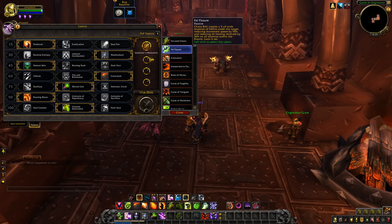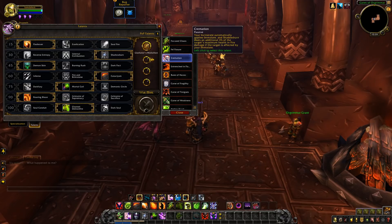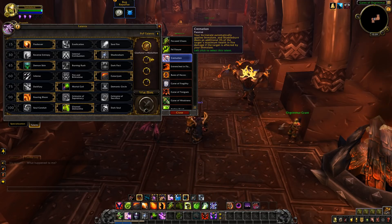Felphister: Chaos Bolt basically creates something under the target that reduces all healing received by 50%. Cremation: your Incinerate automatically applies Immolate, and Shadow Burn deals an additional 3% of the target's maximum health in fire damage if the target is not affected by Immolate.